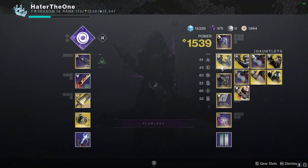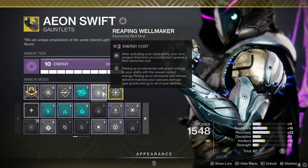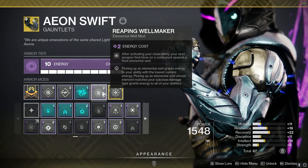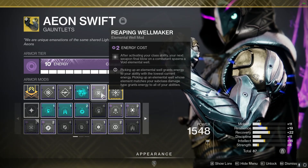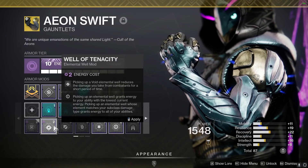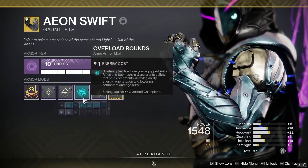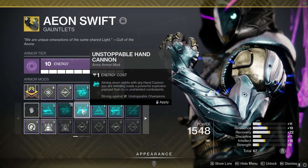On my Aeon Swift, which I have as void, I'm using the mod Reaping Wellmaker — this creates a void elemental well every time we get a kill after using our class ability. This is the bread-and-butter mod of the build: every time we use our dodge to go invisible, our next kill creates that resource so we can get both Volatile Flow and Well of Tenacity going.